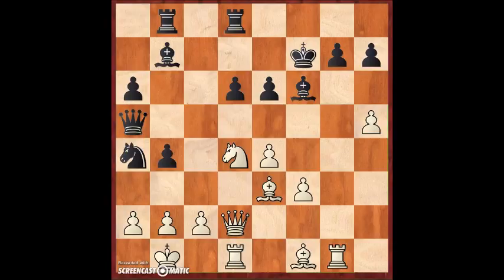We come to the critical position of the game. In this position, white made a big blunder, because white is better here and they're winning — they have a specific idea. Can you find the idea? You can pause the video and try to find it. But don't forget that black also has counterplay and attack — you can't forget about the plans of your opponent.